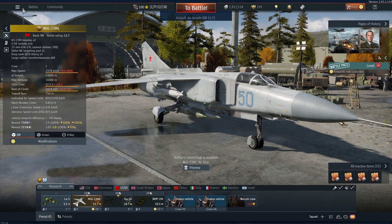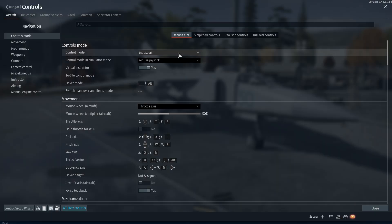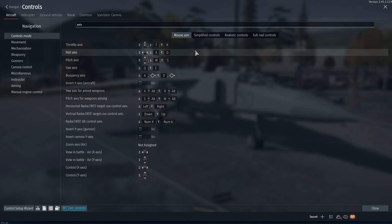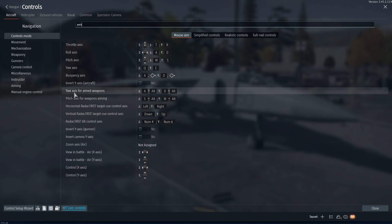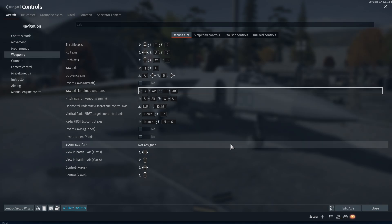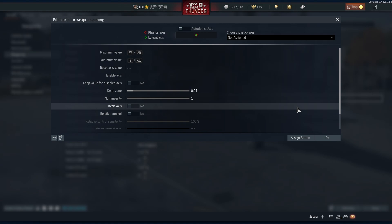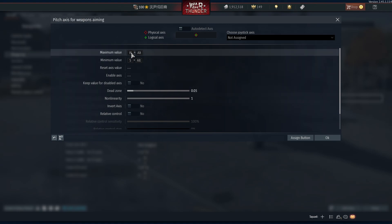Let's find the controls. You need to bind the yaw control axis for aiming weapons, and the pitch axis for aiming weapons.